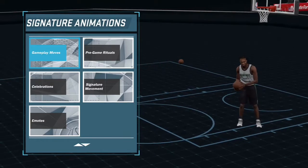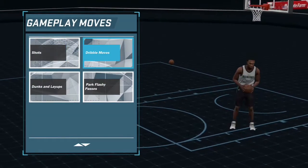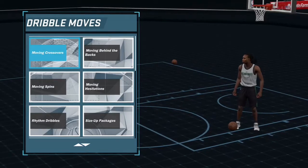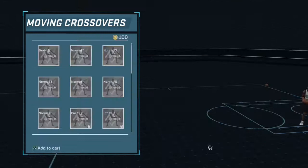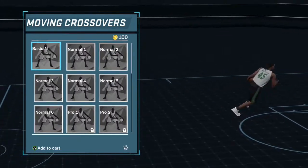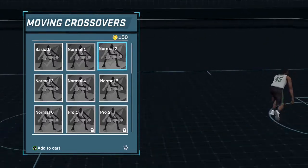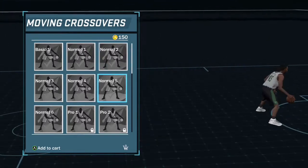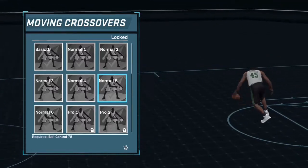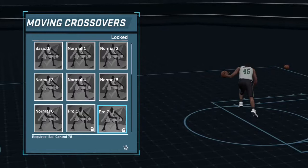I wanted some dribbling ones, so I clicked on Gameplay Moves and then went to Dribble Moves. From here you get to pick, and it's really specific about how you want your dribbling crossovers. When you click on one, it gives you a preview of exactly what that animation crossover does.